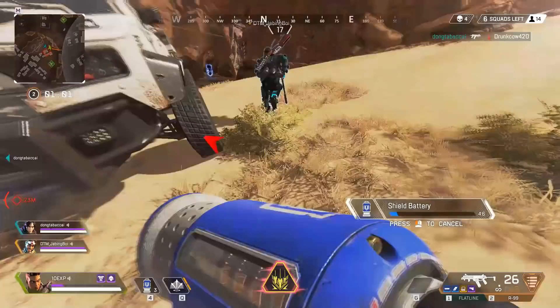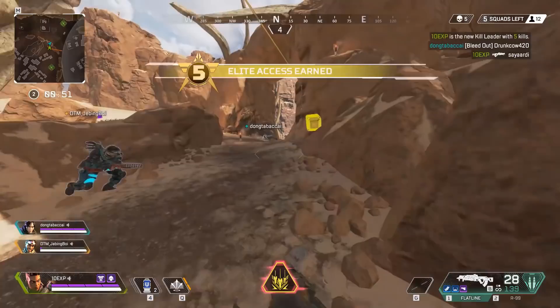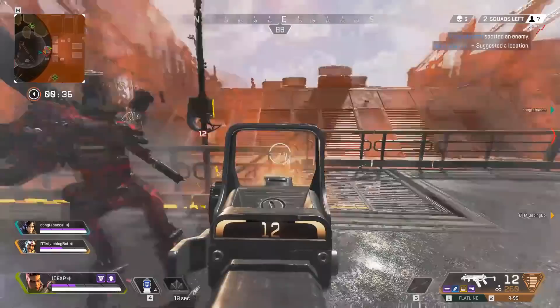I want to be able to actually see what I'm hitting. It turns out, switching off hit markers gives you more visibility than you'd have first thought. You can actually see where your bullets are hitting on players — so much more than with hit markers on. You can still keep the damage indicators on, so you still get visual indicators when you are dealing damage.